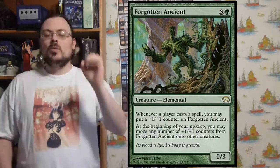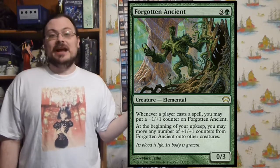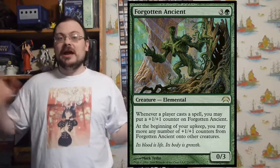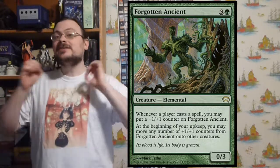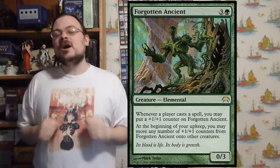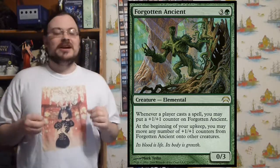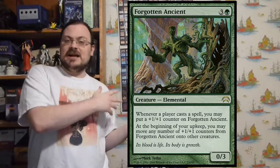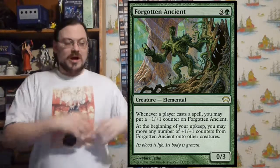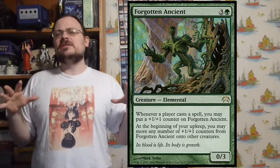Forgotten Ancient — another elemental. Whenever any player casts a spell, put a plus one/plus one counter on Forgotten Ancient, so it gets really big when anybody casts spells. In a multiplayer game with lots of spell casting, it gets really big fast. At the beginning of your upkeep, you may move any number of plus one/plus one counters from Forgotten Ancient to other creatures — so you build it big and then distribute it to everything else you control.